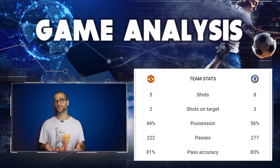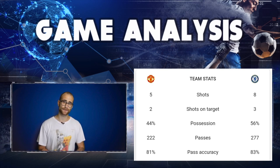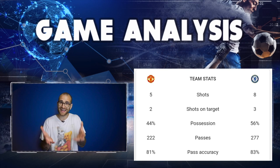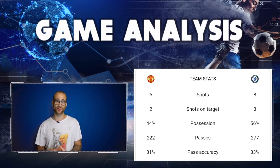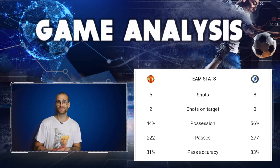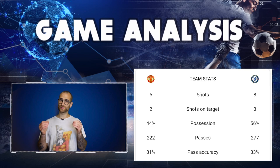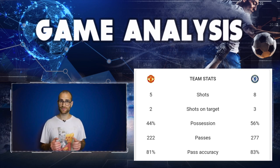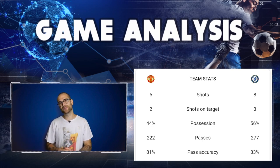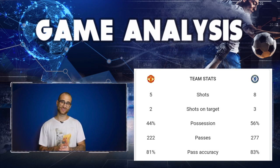Underwhelming players in the first half: Pedro — running all over the place is great for industry but he broke down good offensive passages of play, lingering on the ball too long. Sadly also Mason Mount — he was occupying the right space and making the right runs, but the occasion may have got to him and a couple of passes and touches let him down. That was the end of the first half.